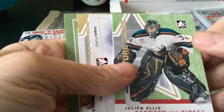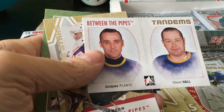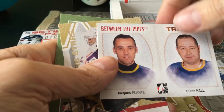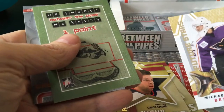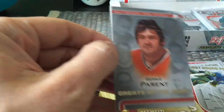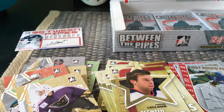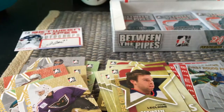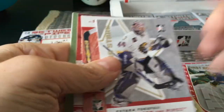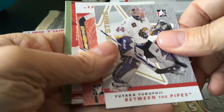Julian Ellis Future Stars. We have another one of the Tandems — Jack Plante and Glenn Hall. Plante played for St. Louis near the end of his career; Glenn Hall played for Chicago and later St. Louis as well. Here we have a Michael Future Stars and a Bernie Parent Greats of the Game. The color palette is just bonkers, but some of these cards look fairly good. This is a good year to collect because you are guaranteed to get some Carey Prices — and I certainly hit a boatload. Fukufuji — easy for me to say — Future Stars.